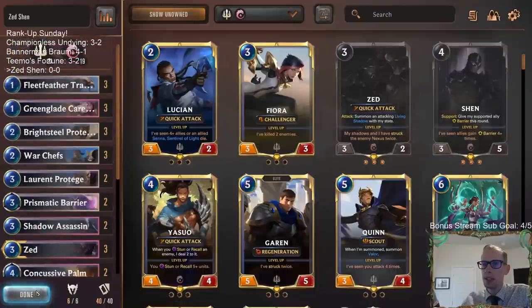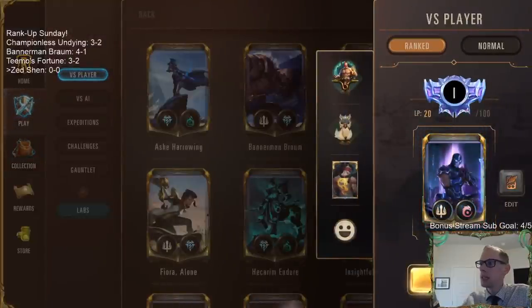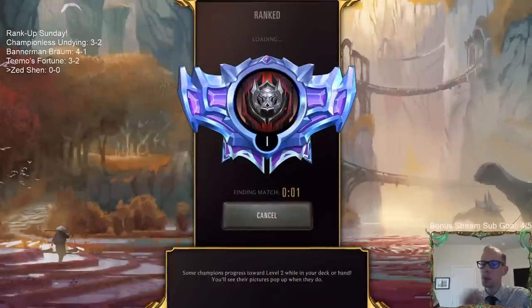Let's play it and see how it goes. We're going to play some Zed Shen and go play five games in Ranked. If we win all five we'll be in Masters — really, if we win the first four in a row we'll be in Masters. Let's see if we can get there.